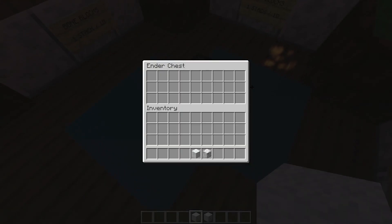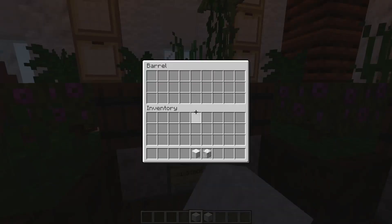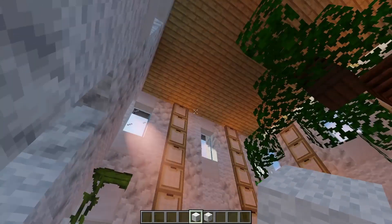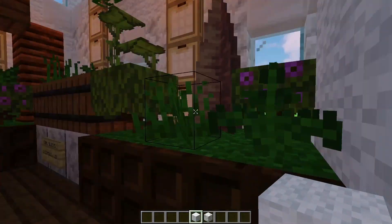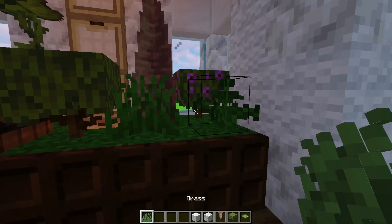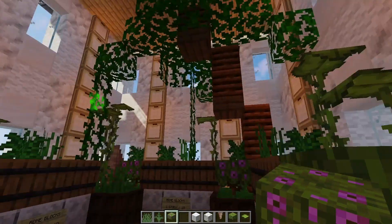On the inside we have an ender chest since it is a shop after all, and then some barrels where you can put bone blocks and coal blocks or whatever you might want to sell. The inside really does look very Jurassic — we have pointed dripstone, azalea, big drip leaves, grass, and ferns.